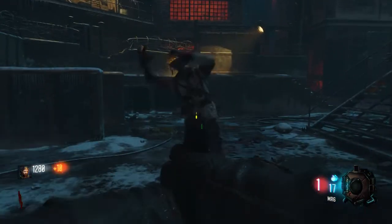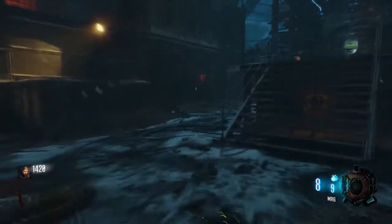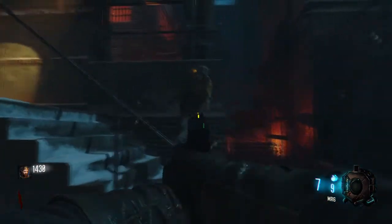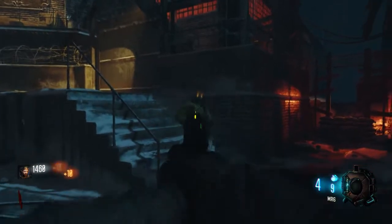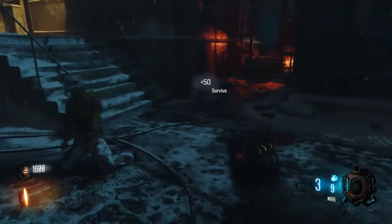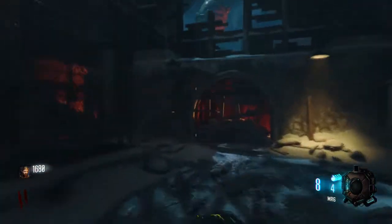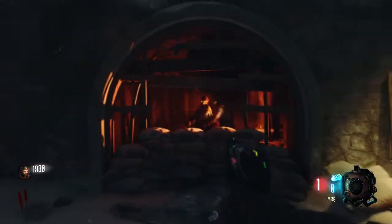This may seem quite obvious but you need to have your pistol maxed and use it to its full potential in those first few rounds, because if you don't move in the first few rounds you're pretty much dead. The basic rule is: put five shots into their body, then knife. Round two — five shots, then knife. That is what you need to be doing. If you get max ammo, keep going.